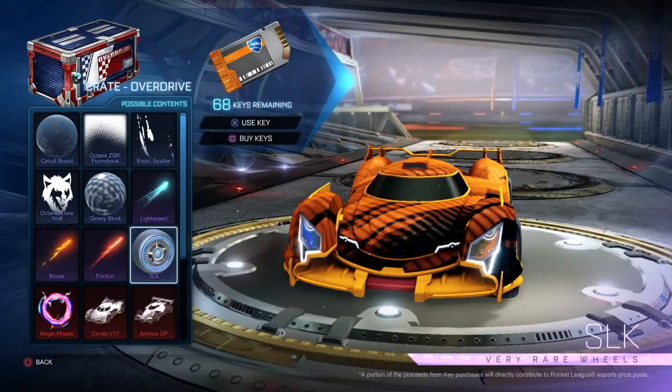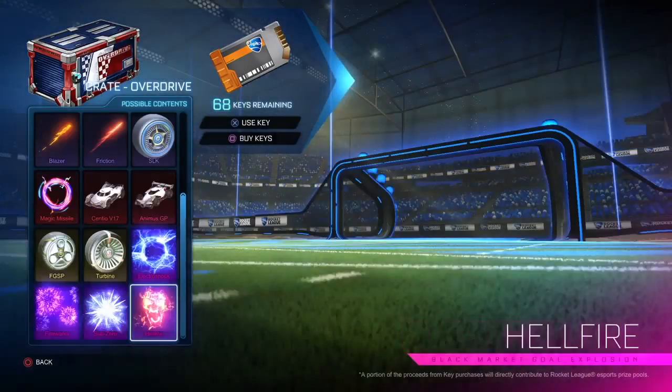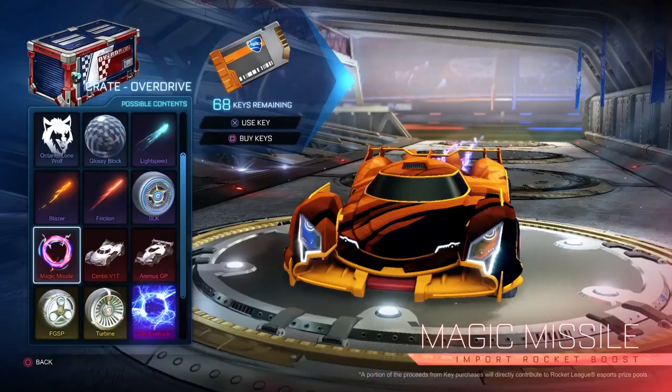Make sure you sell these items now. The crates themselves are valued at about a key and a half to two and a half keys depending on the buyer, but they're going to drop soon, so if you have crates and you know you're not going to open them, try to sell them now. If you're trying to buy any of these items, wait two to three weeks — they'll probably go down half in price in the next month. If you want white SLK wheels, don't spend eight keys now; wait a couple weeks and you can probably get them for three or four.